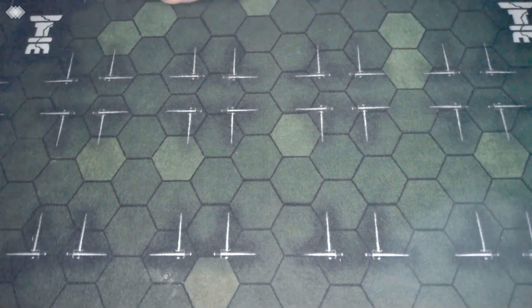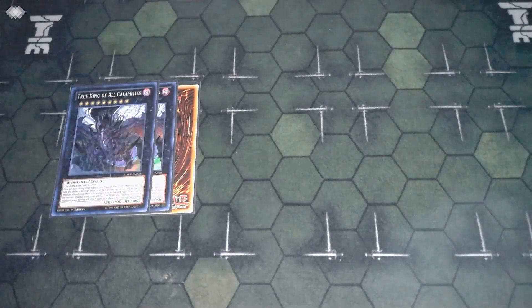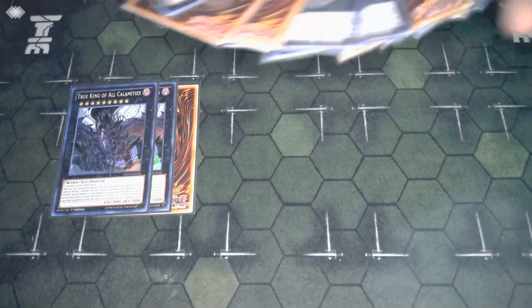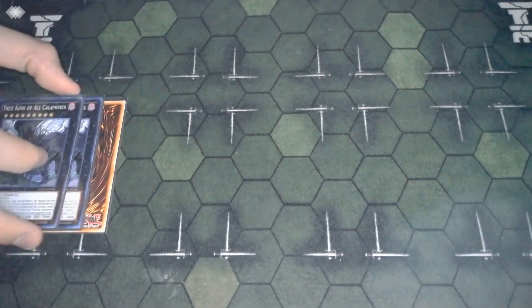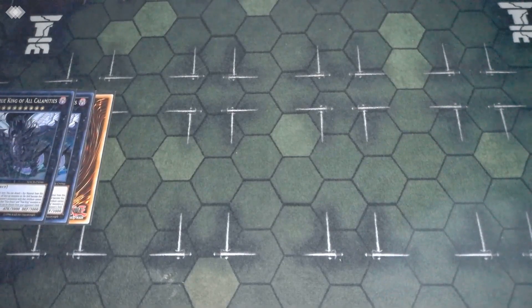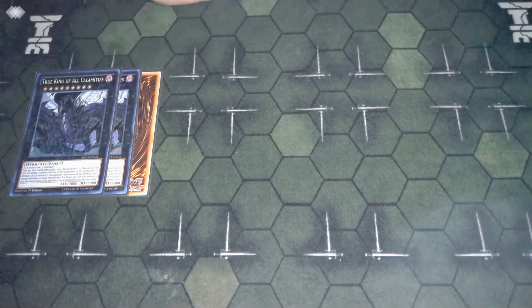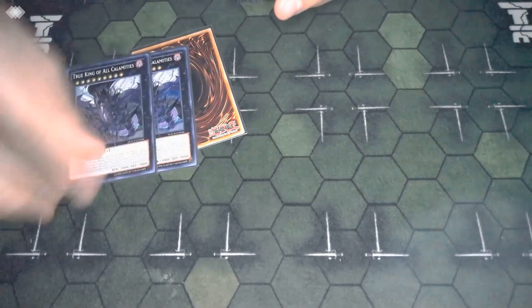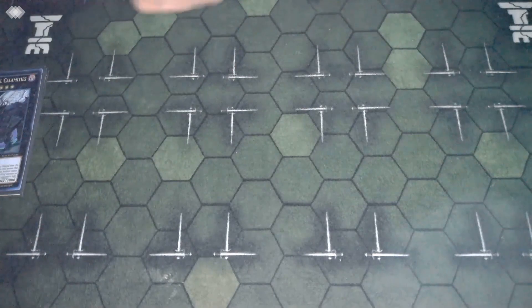Moving onto the extra deck — it's pretty simple since we're playing Pot of Extravagance. It's pretty much a cool rank nine package. Starting off with three Dingirsu, Orcust of the Evening Star — you're honestly not really making Dingirsu that much, since if you have two level nines on the field it means you probably had Harr the Omni-Negate and maybe Utgarda or Nidhog as disruption, but it's just the best rank nine in the game. Three copies of Phantasmal Lord Ultimitl Bishbaalkin — also a very good card, very versatile with removal: non-targeting banish of cards your opponent controls, banish a random card from their hand, banish a card from their graveyard, or banish a card from the top of their deck. Just pick any one of those effects and hit them.